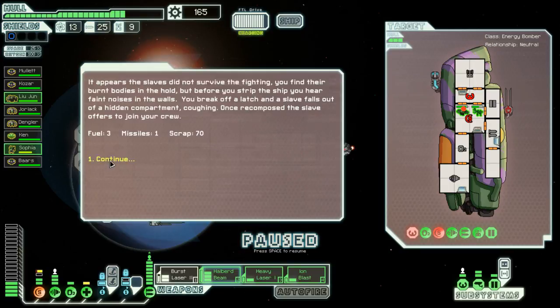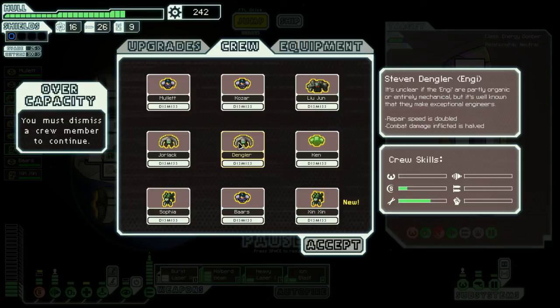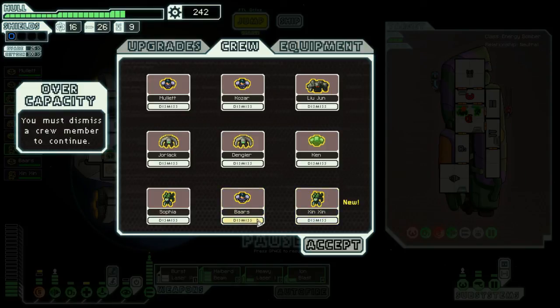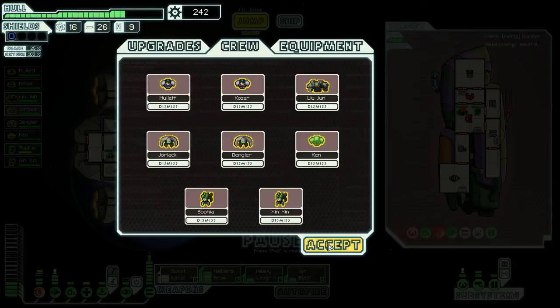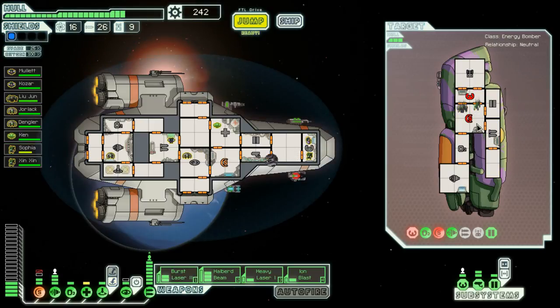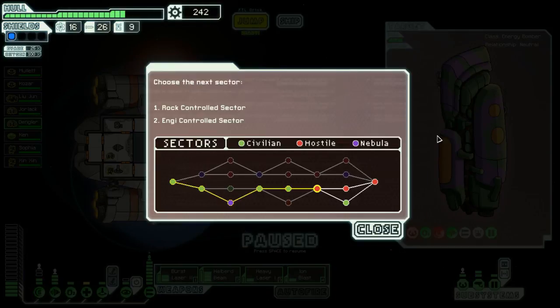Once recomposed, the slave offers to join your crew - who is it? The new one, oh man. We could dismiss - he's good at repairing. We could get rid of this guy, the new one we just got, and keep Zin Zin. Repair Ken is nice to keep. Let's get rid of Bars - sorry Bars. Now we have to make sure to get these guys back to heal up. Zin, my pal - we're gonna teach you how to fight, they're gonna learn you well.